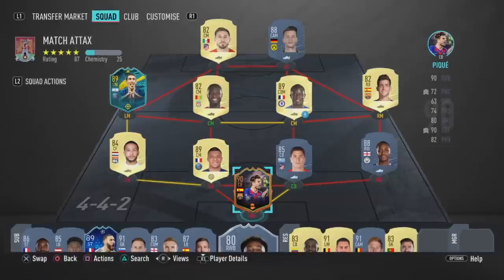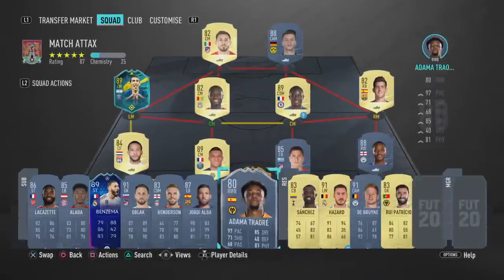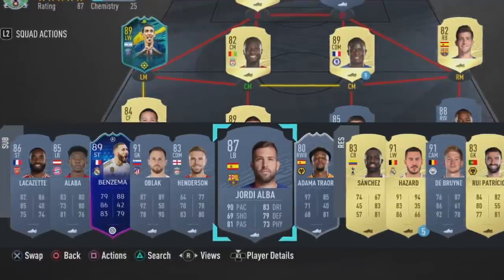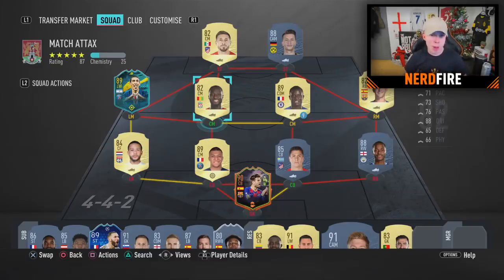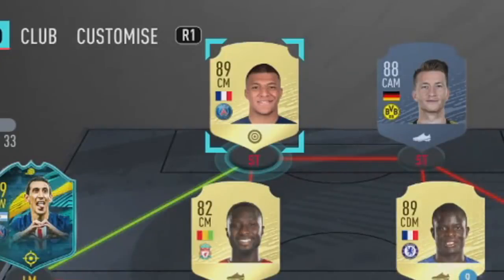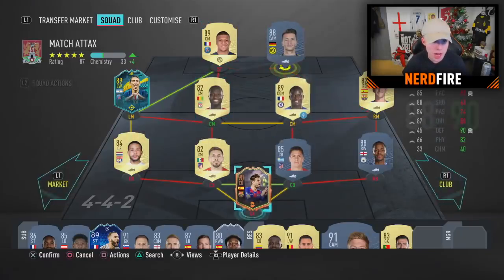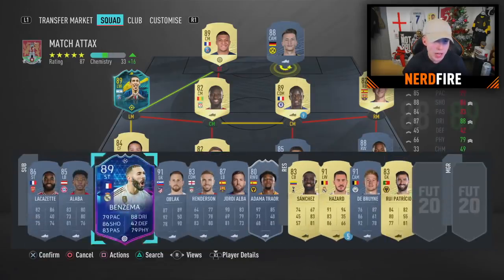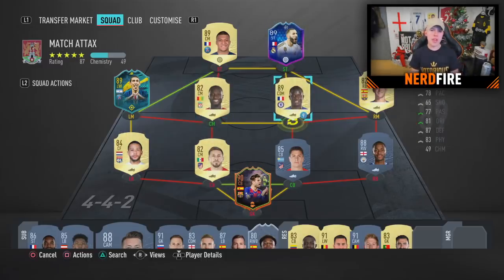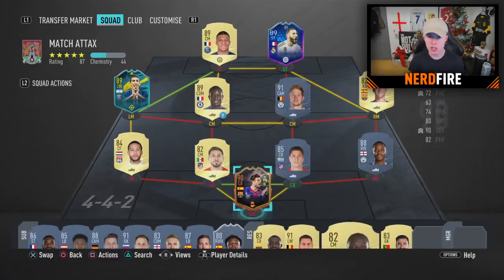Our players on screen include Piqué, Mbappé, Kanté, Reus, Di Maria in the starting lineup, then on the bench and reserves we've got Benzema, Oblak, Henderson, Alba, Hazard, and De Bruyne. Now we need to figure out the best way to sort this out. I already know a few links - Mbappé can link with Di Maria on the left side, obviously I'll change Mbappé's positioning. I feel like Mbappé and Benzema should be our front two with a French link.